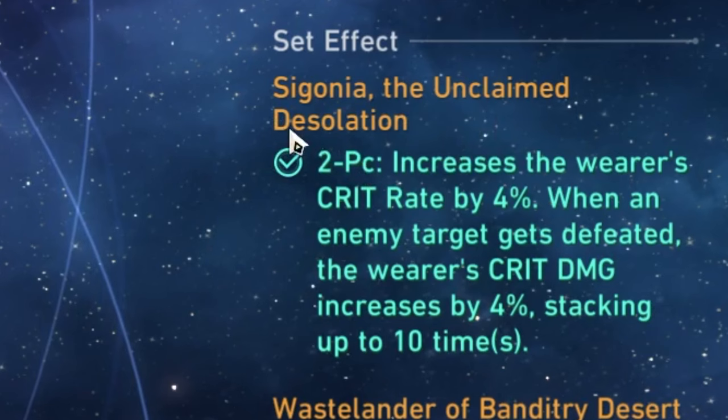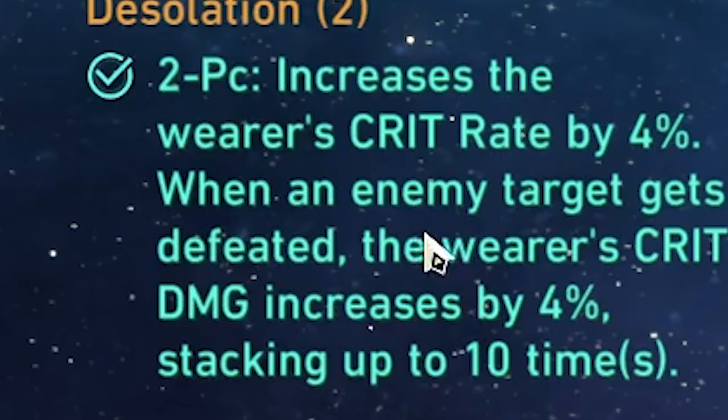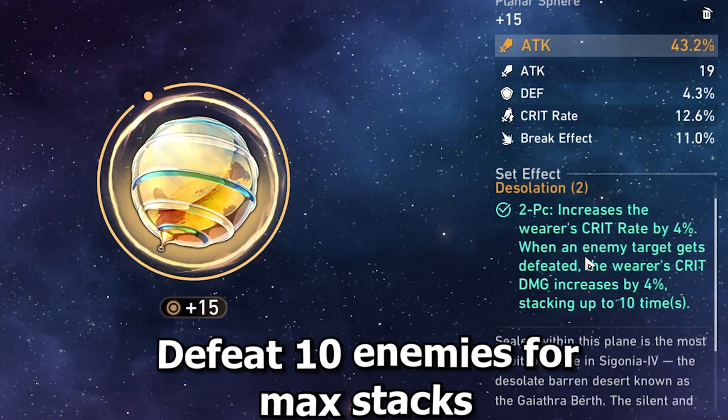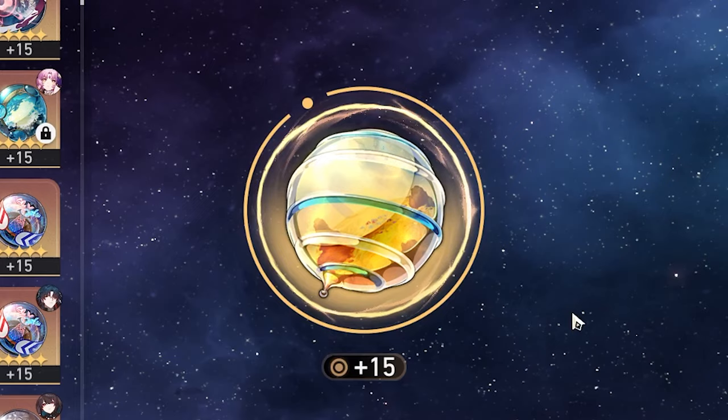We got a Sigonia Unclaimed Desolation set. I looked at this and I'm like, wow, how is this okay? You can get up to 40% Crit Damage, plus 4 Crit Rate. Of course, there is the caveat of you having to defeat enemies - up to 10 enemies, actually, for you to get a full stack. But technically speaking, if you can get the 10 stack, isn't this just the best set of all time?